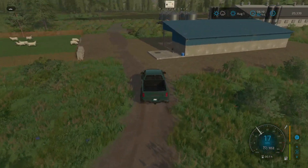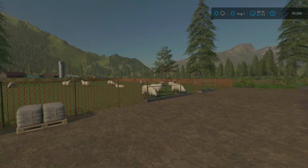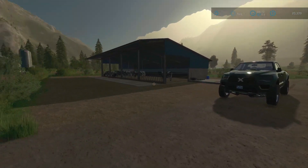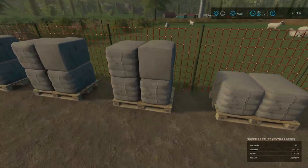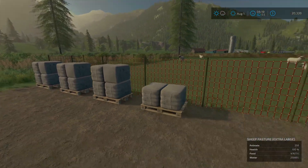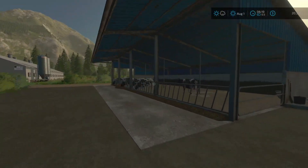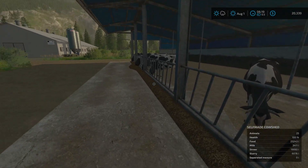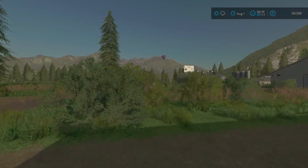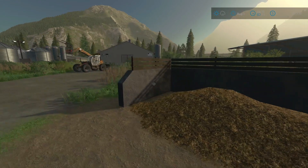We are in August, so we did skip ahead a whole month from when we put all this stuff in. Check this out — our sheep have been producing three and a half full pallets in just one month, which is awesome. Our cows have produced 3,400 liters of milk and 6,000 liters of slurry — all of that slurry can immediately be put into the biogas plant. The manure they've produced — 4,860 liters — can also go into biogas.